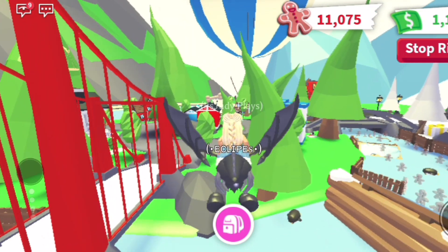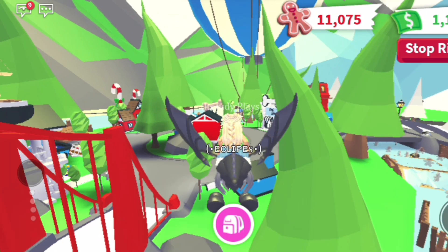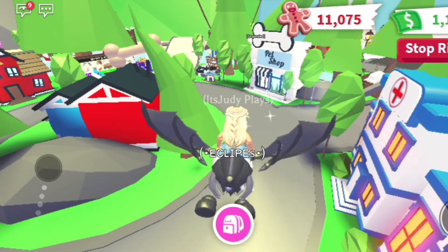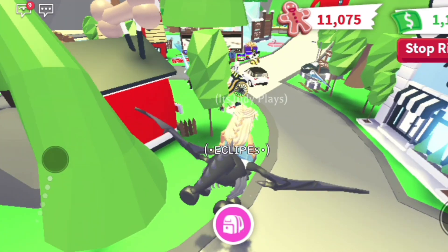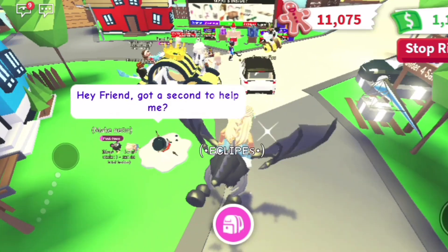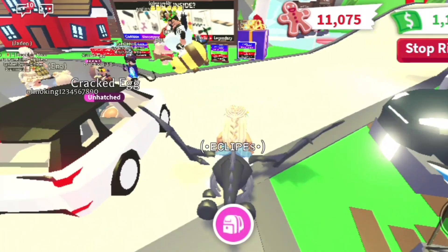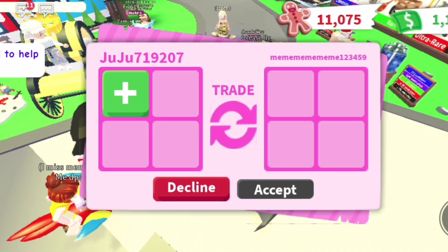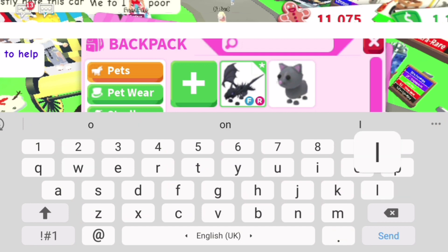I'm on a rich server — well, it's not very rich, but I saw a shadow dragon earlier and they said they were trust trading, so that's a scammer. I did see a parrot and a couple of other cool pets. There's a frostbree too. I think the person with the shadow dragon just scammed someone and left — I didn't get their username.